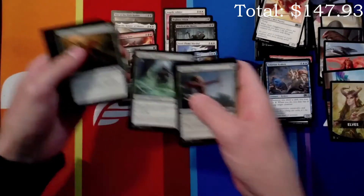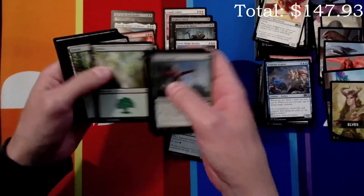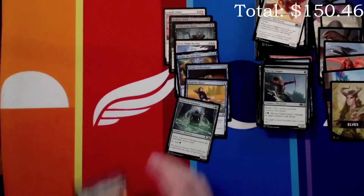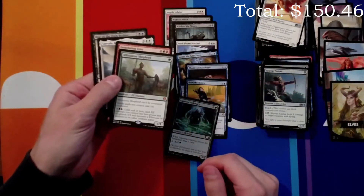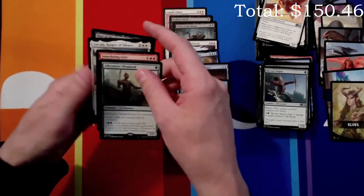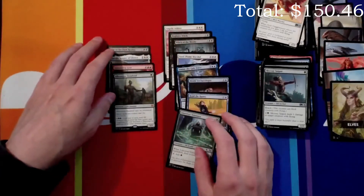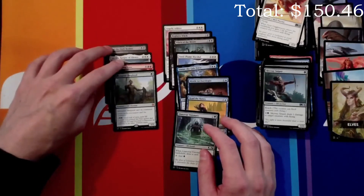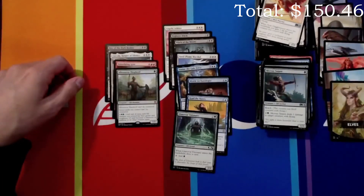We're gonna keep pulling up this Elvish Visionary because it's incredibly good. So we have four mythics: Rise of the Dark Realms, Linvala, Immolating Gyre, and Alura's Shepherd in this set of eight. That brings our total up to five mythics for the box so far. Thanks everybody for watching, and thanks to our sponsor Geekified — make sure you go check them out for all your MTG and non-MTG related needs. Have a great day!